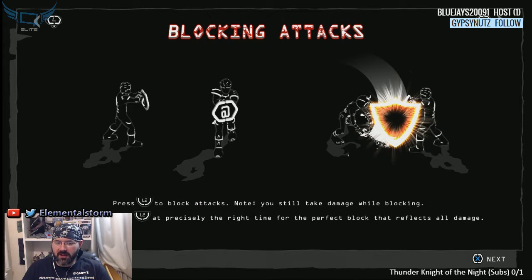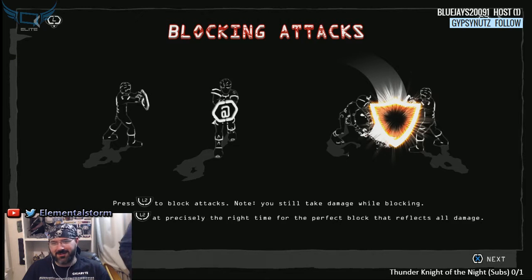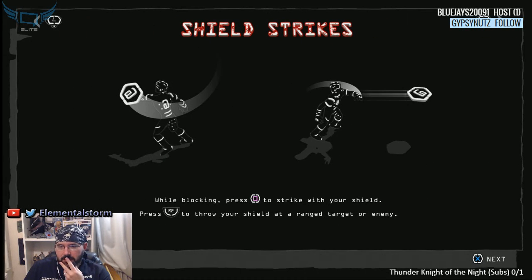Press L2 to block attacks — you still take damage while blocking, but time blocks make it kind of like a parry. While blocking, press for shield strikes — so there's definitely some combo moves here.